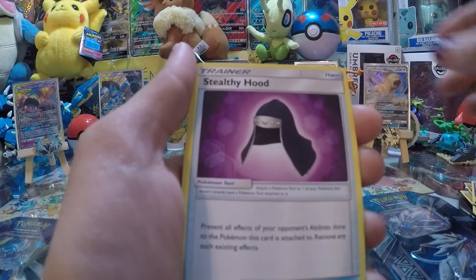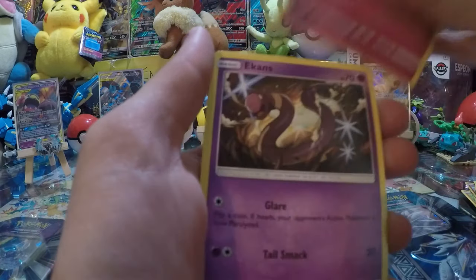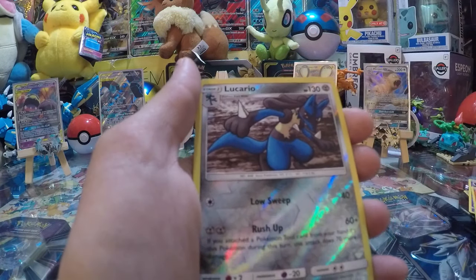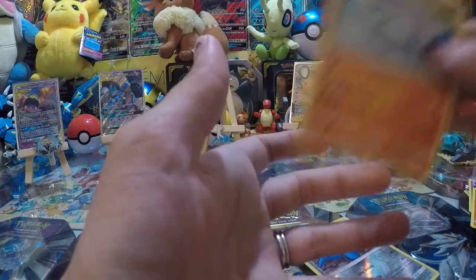Third pack: Fire Energy, Stealthy Hood, Cha-Tot, Electromagnetic Radar, Caterpie, Cotney, Ekans, Carvana, Litten the Kitten, Lucario Reverse Rare, and Quagsire Non-Holo Rare.